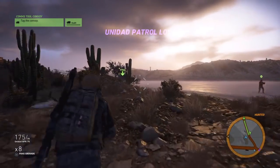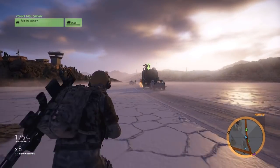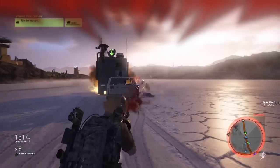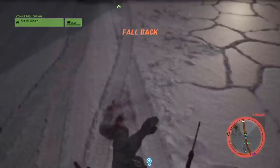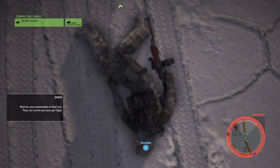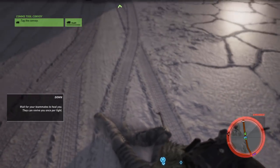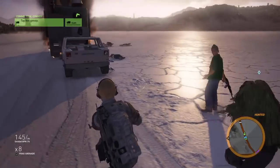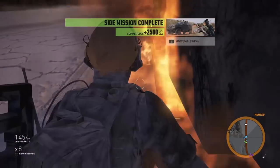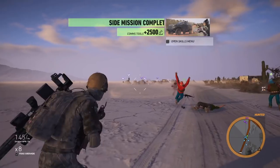It says Unidad patrol lost, but you never really know what that means. That is a crap ton of Santa Blanca. We're down again — we're being super reckless on extreme difficulty. They've blown up my convoy truck; that wasn't me, that was the rebels and the cartel taking shots at it. Regardless, we managed to stop it. So this is test one — what is the utility of an LMG?